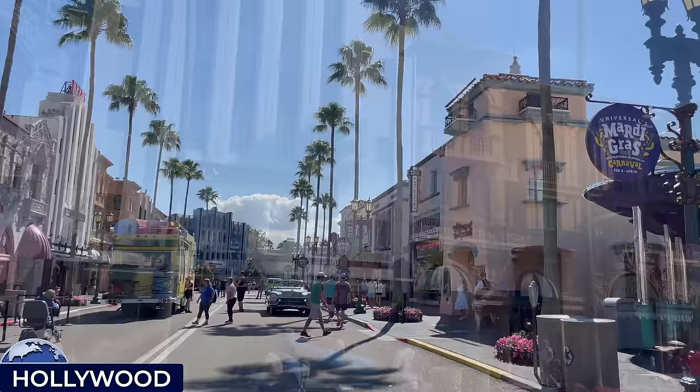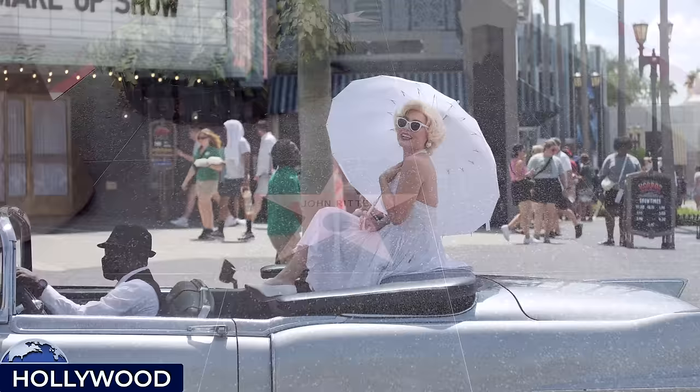Next we'll head back towards the front of the park over the lagoon to Hollywood, which connects onto Minion Land. Designed to recreate the glamour and energy of Tinseltown's Golden Age, with nods to Beverly Hills and the Hollywood Hills and its historical landmarks, offering more character meet-and-greet opportunities than any other land in the park. Last year also saw the introduction of the new drive-in and dance show, set against the backdrop of Mel's Drive-In.